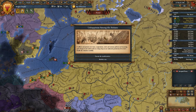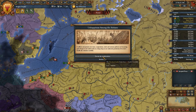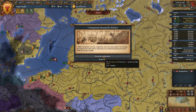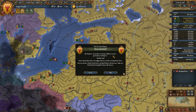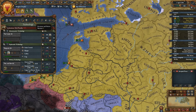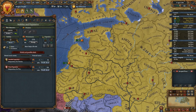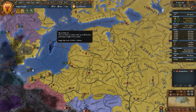Unhappiness among the artisans — conflicts and protests over taxes, corporations, trade, and customs policies are becoming quite frequent and could result in a sharp drop in industrial production if we don't handle carefully. Options: execute the troublemakers — merchant guilds lose loyalty and we lose a stability point; or abolish attacks — lose 500 ducats. We'll execute the troublemakers. It sucks to lose the stability point, but I can spend some power to get it back without much trouble.